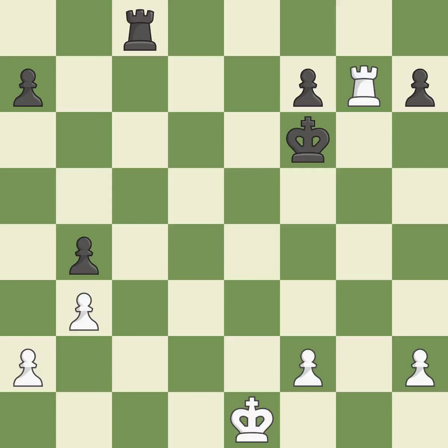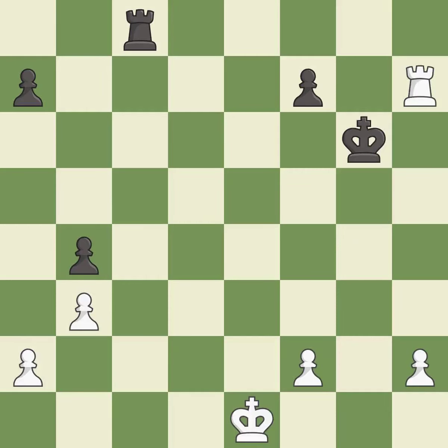Takes back. That pawn was free for the taking. Right on target. This moves the rook to safety. This places a rook on the seventh rank, activating the rook and restricting the opponent's king — it is excellent.